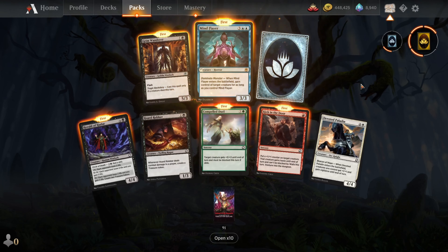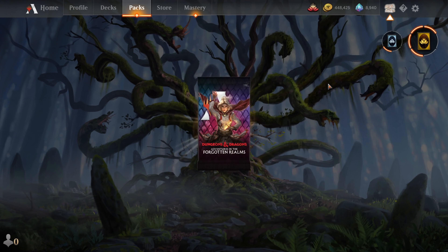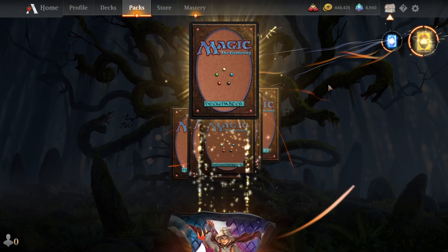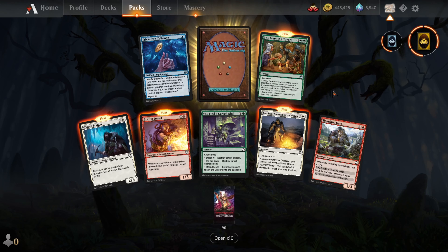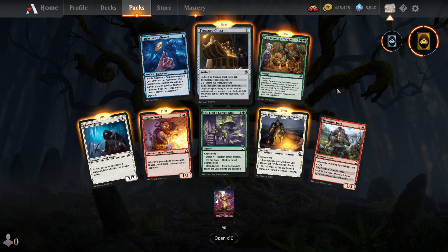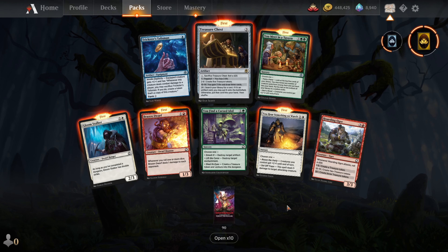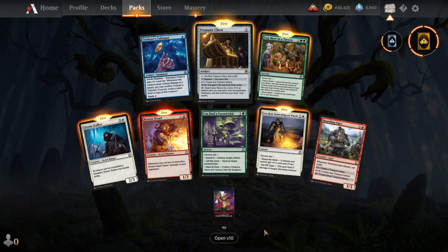Another rare card. Last pack of the ten individually. Now I'm going to go ten at a time for the rare or mythic. Treasure chest — nice treasure chest. Prepare your d20 dice. Let's open now ten at a time.